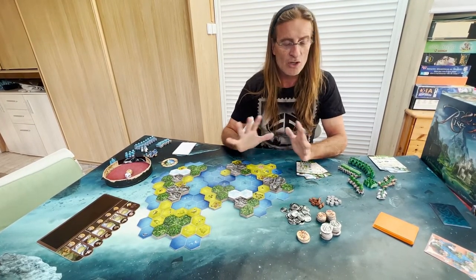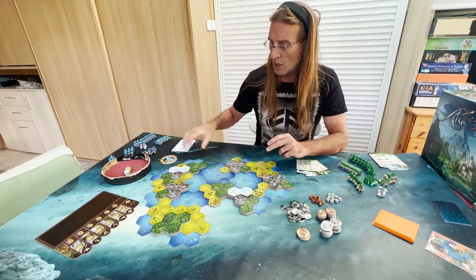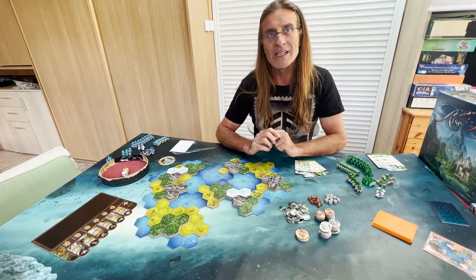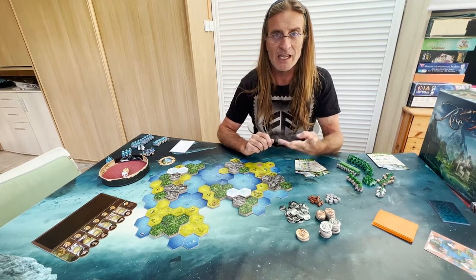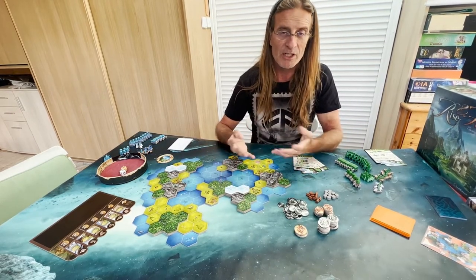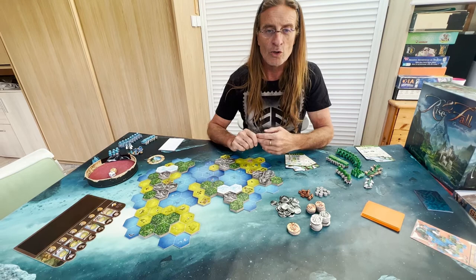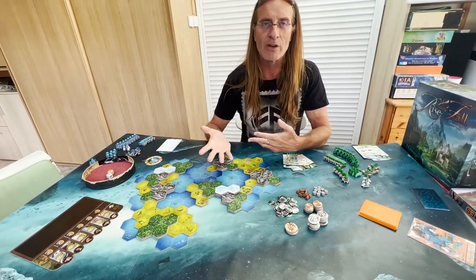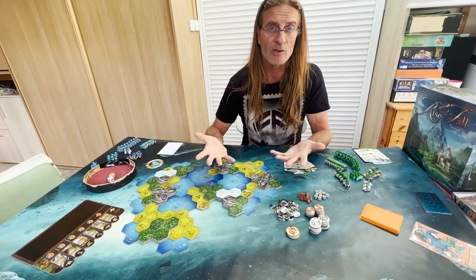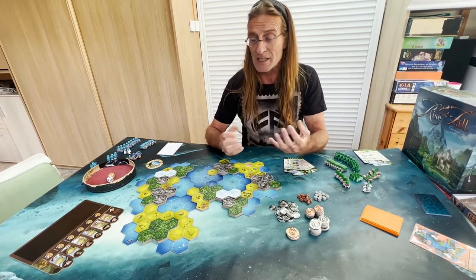When you start, you can either choose which NPC civilization you're going to fight against or randomly draw. I chose to compete against the Pirates. You could play with four different NPCs, and depending on how many boxes of meeples you have, you could play cooperative with four players versus four different AIs, or solo versus one AI or even solo versus three AIs with one box.